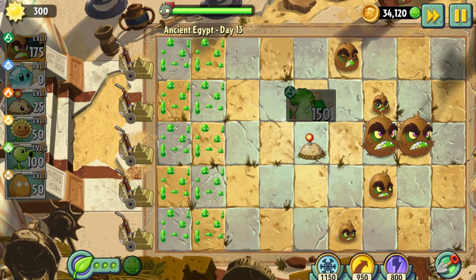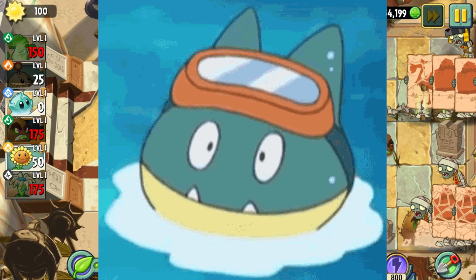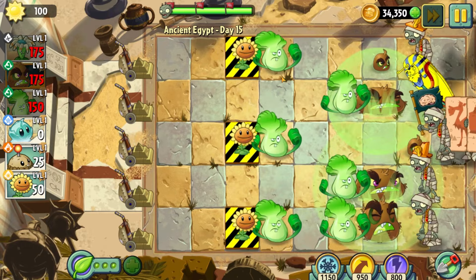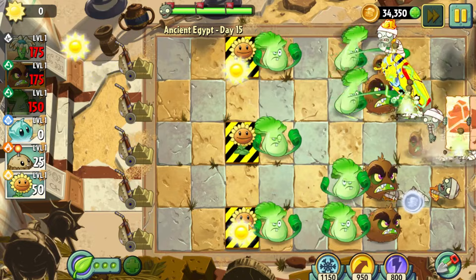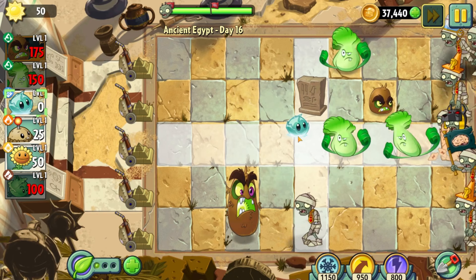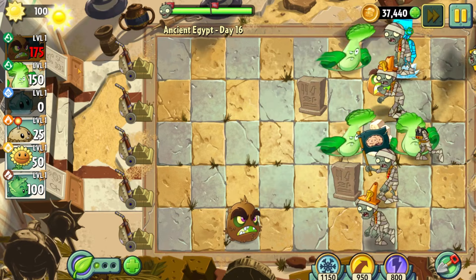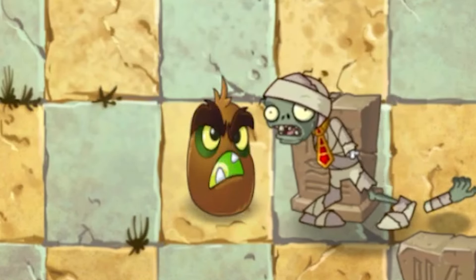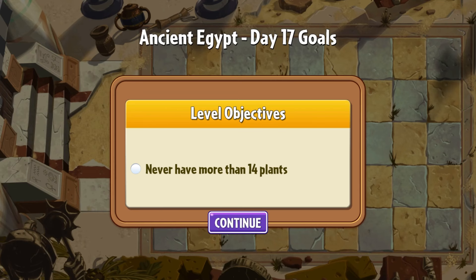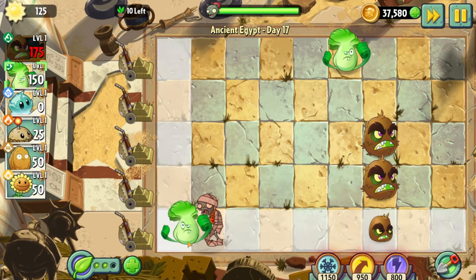Beating Day 13 also unlocks the Bunk Choy, which is another plant we can actually use. Literally the only thing I wrote down about Day 14 is the word 'easy,' so deal with that info what you will. Day 15 introduces a new objective where we have to protect the endangered plants. It really wasn't that difficult, but it was nice having Sunflowers for once. I also found out that the Kiwi Beast and Bunk Choy work quite well together, particularly in taking down a sarcophagus zombie. Day 16 was a total breeze. Day 17 introduces the Never Have More Than X Plants objective, which is a pretty interesting concept, but we're already kind of nailing that due to the nature of this challenge.